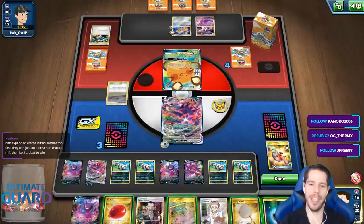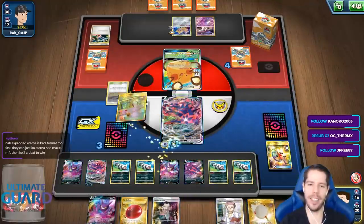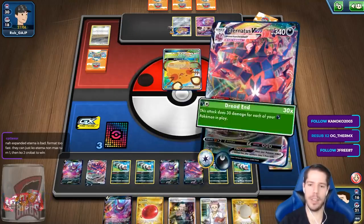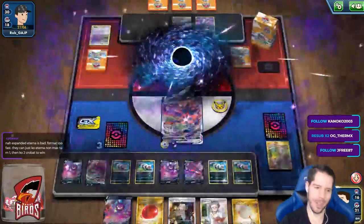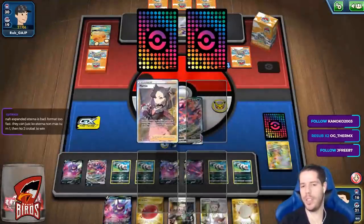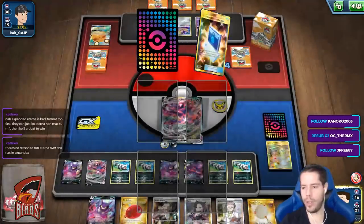Scoop Up Net would have been the KO right there. Pseudo Scorch would have the immediate counter to Eternatus — for sure. There's no reason to run Eternatus over Snorlax in Expanded, yeah — you can Max Potion Snorlax just like Eternatus.